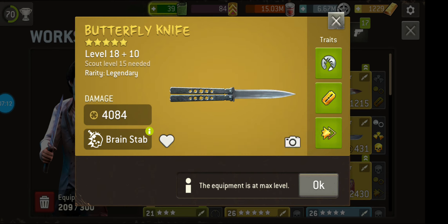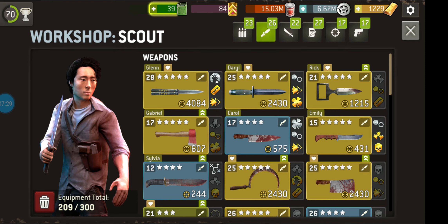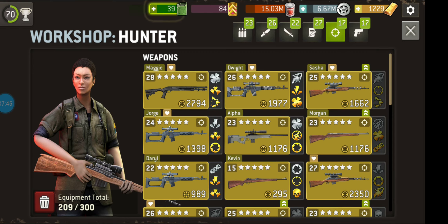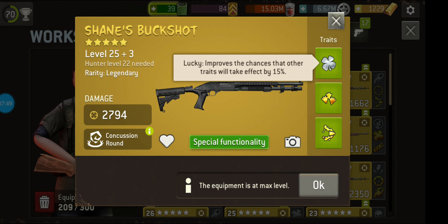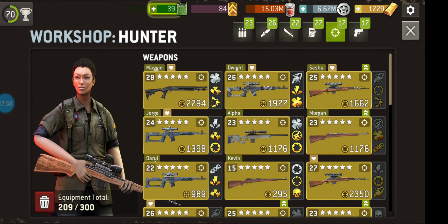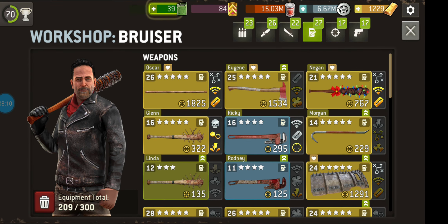Something else worth noting — look at the level of this butterfly knife: level 18 plus 10. I've upgraded it 10 times using reinforcement tokens. These are a little hard to come by, but absolutely invaluable. It means that if you have a piece of equipment that you particularly like, you don't have to abandon it as soon as you have leveled up a couple of times. You can keep it with you. It also makes upgrading these weapons very quick — instead of upgrading from scratch and having to unlock the traits one at a time, all you do is upgrade it once using the XP and the reinforcement tokens. All of the traits are unlocked. So I strongly recommend that whenever you can get reinforcement tokens, you use them on a favorite piece of armor or a favorite weapon and keep it with you.